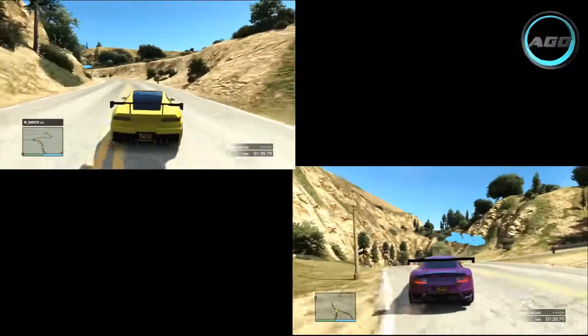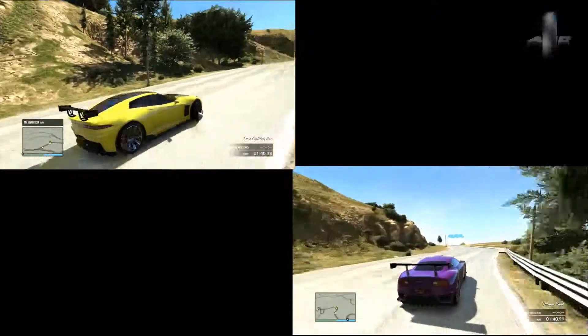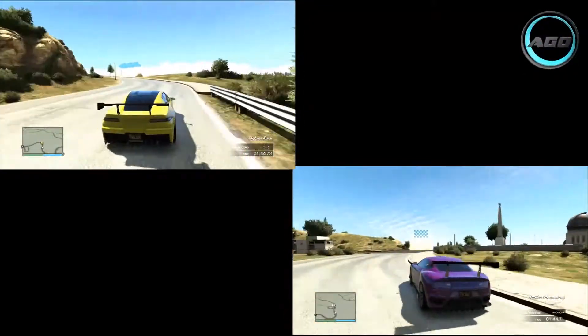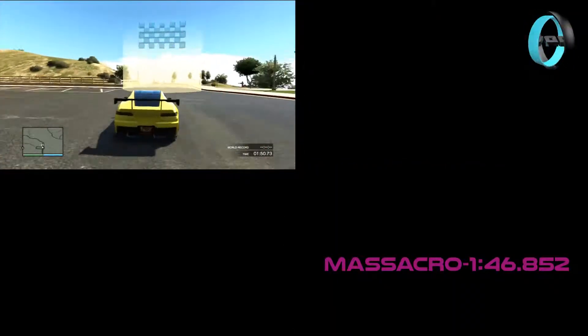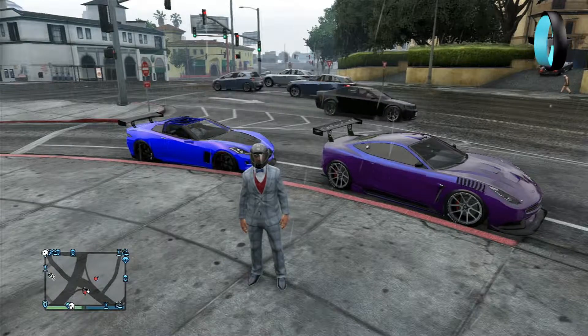There's no doubt who has won this test - the Massacro was coming up to the final hairpin and the Coquette was only just arriving. The Massacro crosses the line and posts a time of one minute forty-six point eight five two seconds, while the Coquette did it in one minute fifty point eight nine seven seconds - so there is about a four second per lap difference.